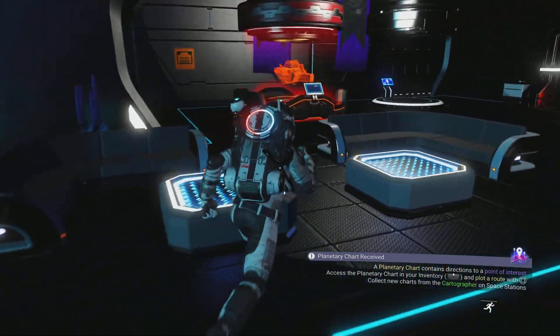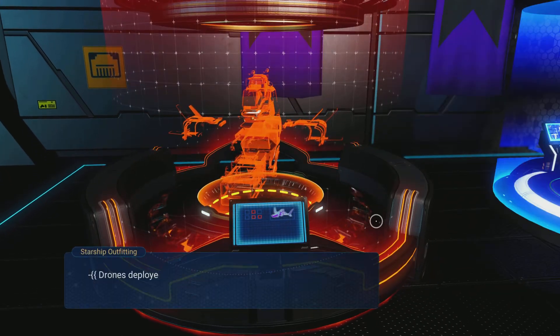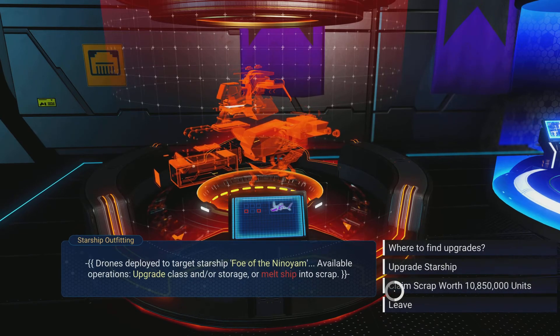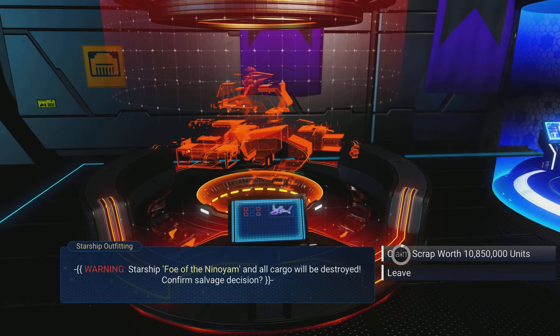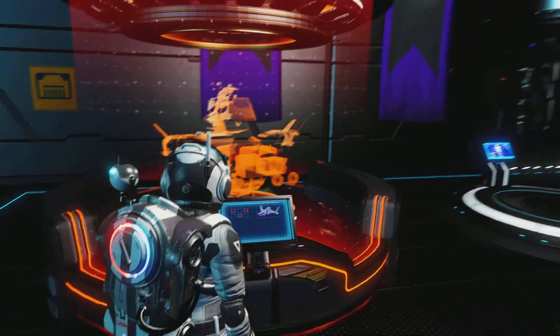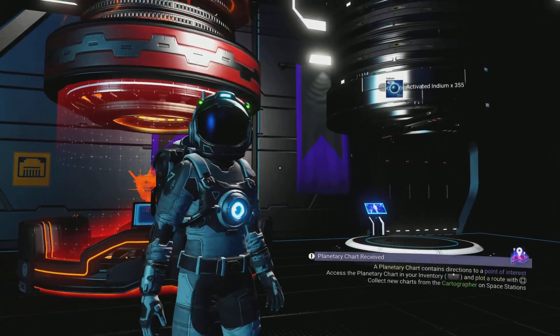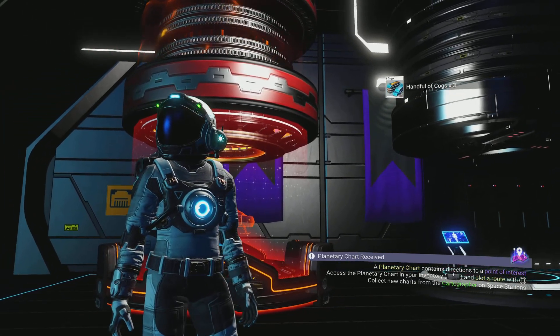I think I'll only get A-class modules from A-class ships, which is why I want to hold out for S-class — I can use S-class modules on any ships going forward. I want to get five Anvil fighters in different colors. I'm going to be an Anvil collector!